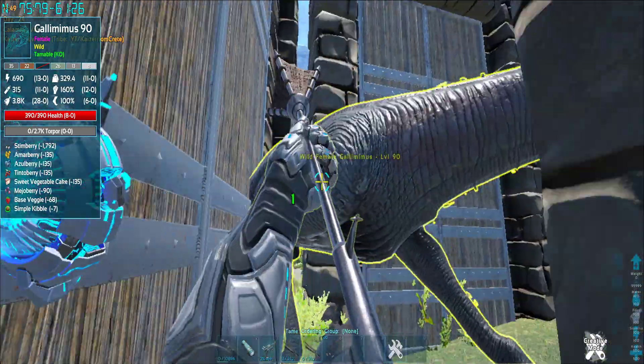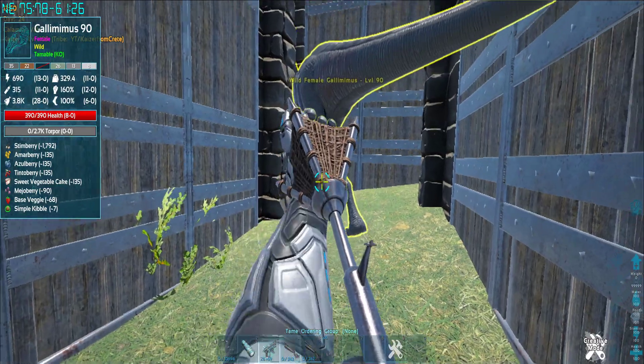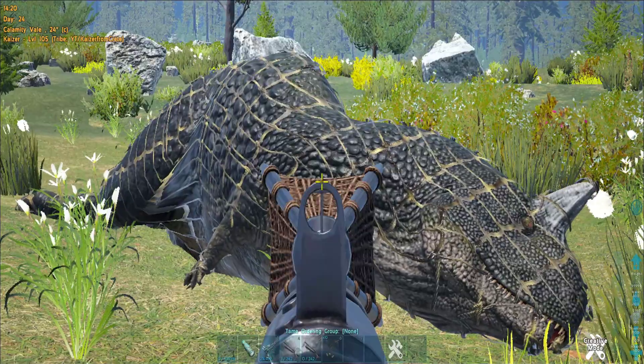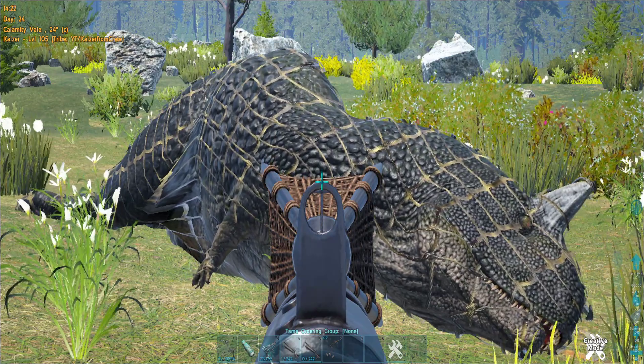The net projectile nets a dino for one full minute, and after that time passes the dino gets a 10-second resistance. You can't trap it again within that resistance timer. After that you can net it again.